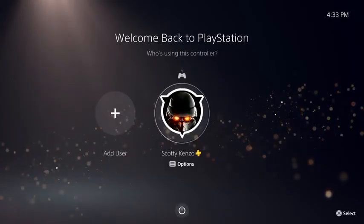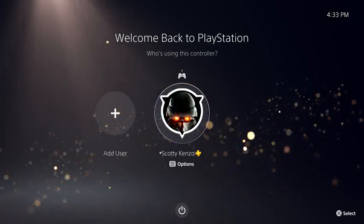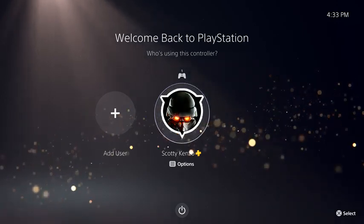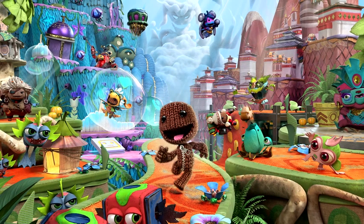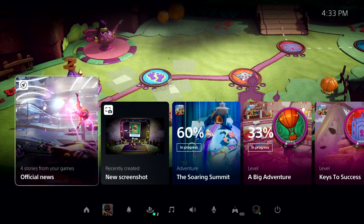Thanks, Nishino-san. Welcome to your new PlayStation 5 console experience. This time, we've started up from rest mode. We've already created an account and signed into PlayStation Network, so let's log in. In this case, I've resumed right where I left off in Sackboy: A Big Adventure. And here, we're looking at PlayStation 5's Control Center. From here, it's one click and we're right back into the game, but let's take a moment and look around.